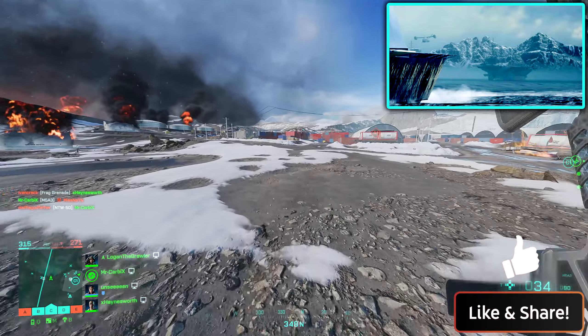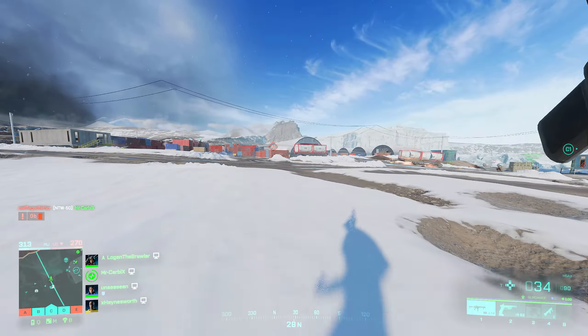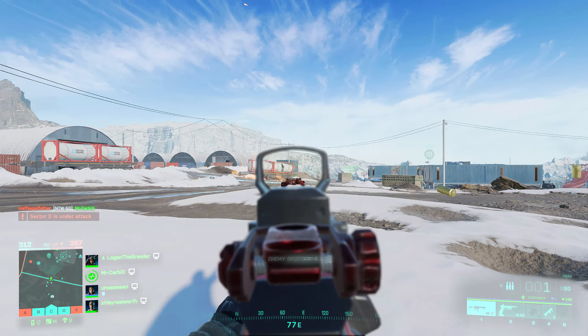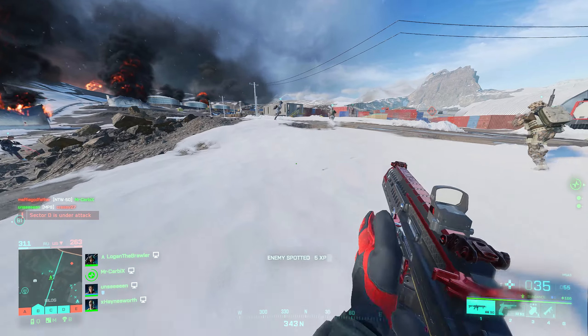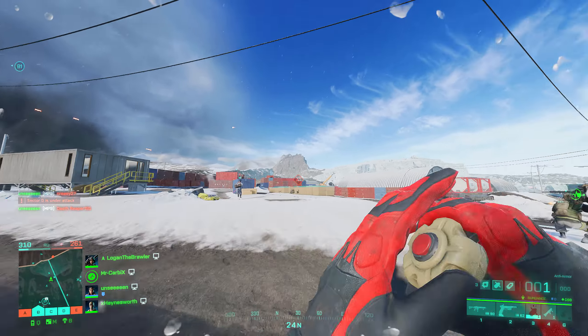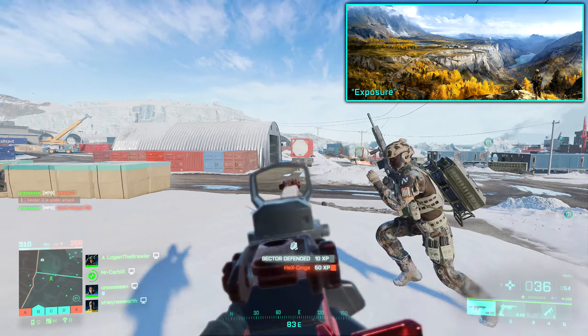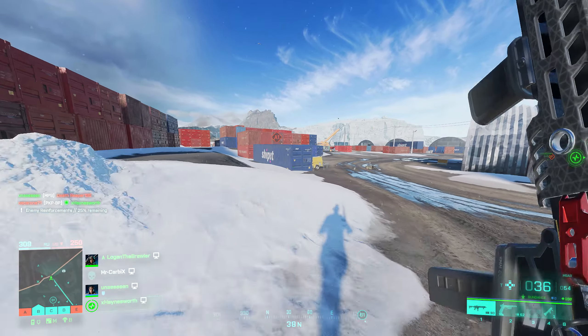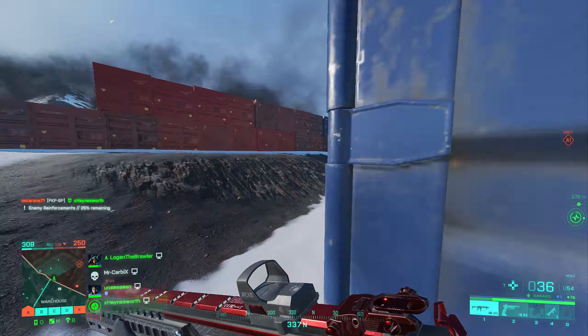If we take a look at what data miner Temporal has found in the BF 2042 data files, there are several references to maps that may come in the future. One of the names referenced is a working title called Ridge, but it's also called Exposure, which I think is the real map name when released. Exposure appears to be more of a yellowish fall environment from the art that has been found.